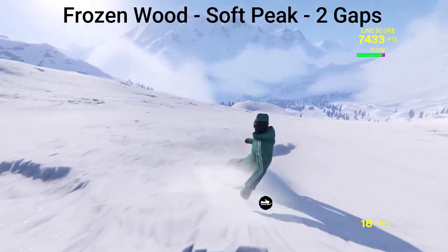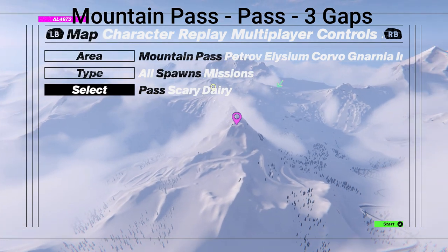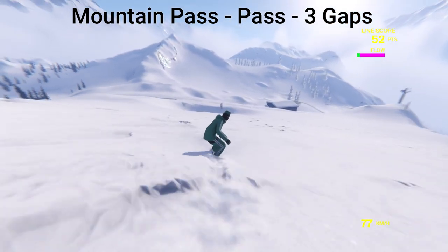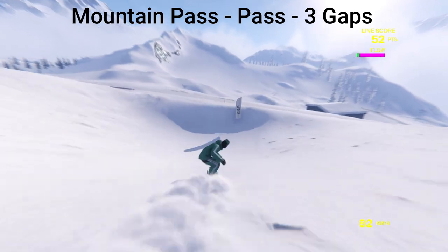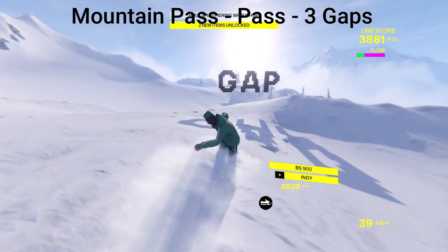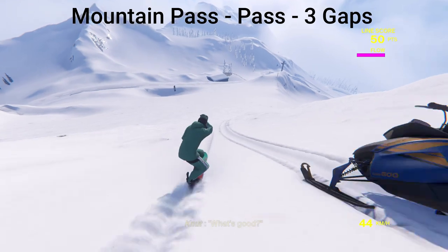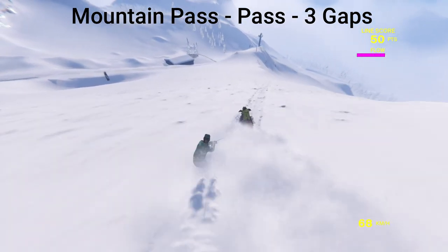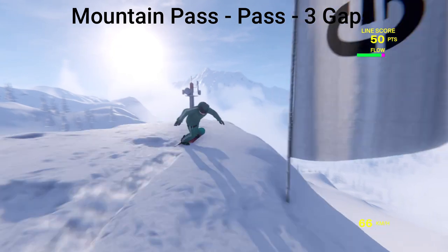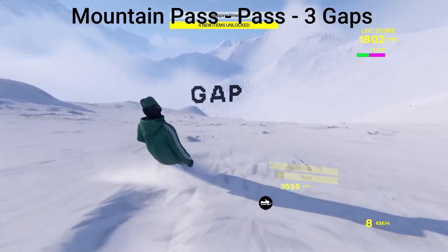We're done with Frozen Wood. Now we're going to go over to Mountain Pass and go to the first spawn, Pass — this one has three gaps. The first one is straight ahead, so just go straight and jump over. All right, we got the first one. Now we're going to go back to the spawn again. This time we're going to go to the right towards the antenna, use the snowmobile to get some speed, and when you hit the jump you want to jump towards the right — and there we go.